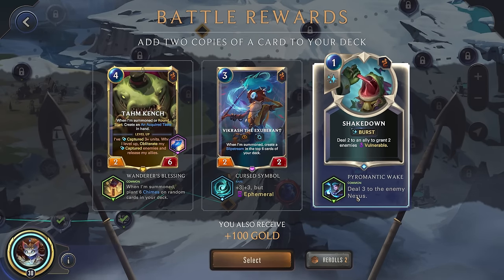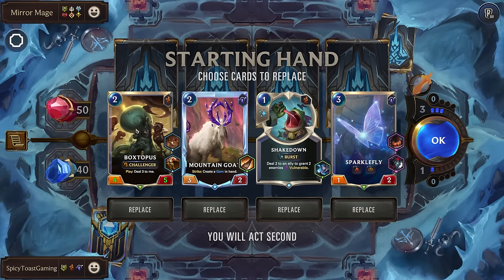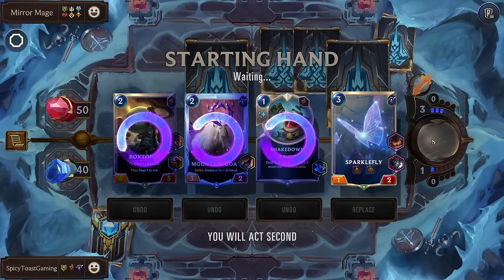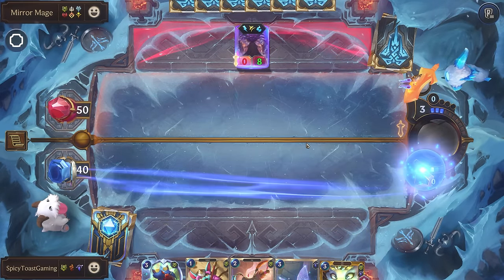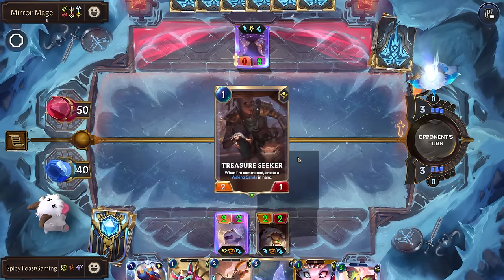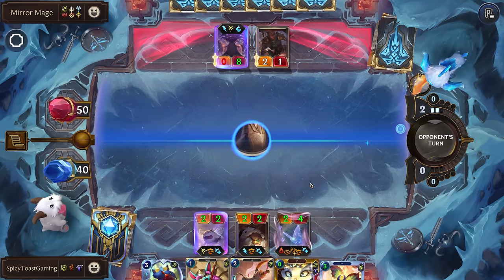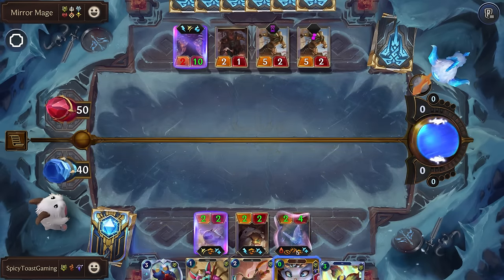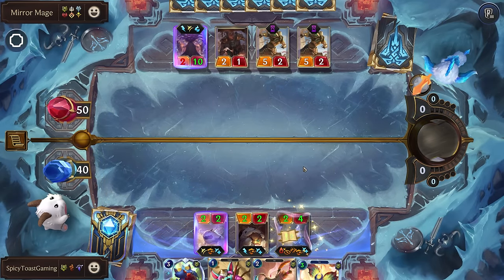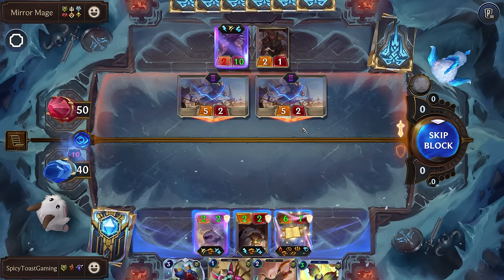Sure, we can go for the Shakedown — cheap spell deals damage to the enemy, applies Vulnerable, and our units can somewhat scale off that. I don't think we're strong enough to deal with the Tougher Path, so let's go for the Mirror Mage with I Am Inevitable. Let's get rid of most of these. That's going to be a little bit bad — they're going to summon two of those. This will get us a little low. We'll just take the hit — we can heal back up. It's fine.